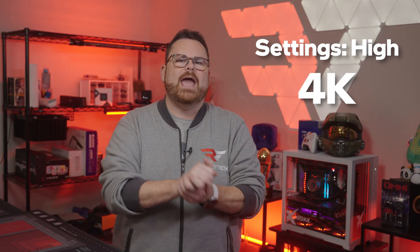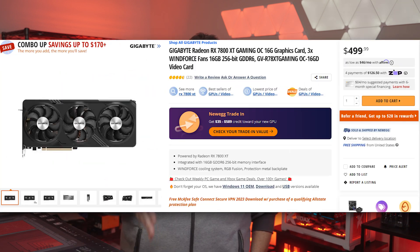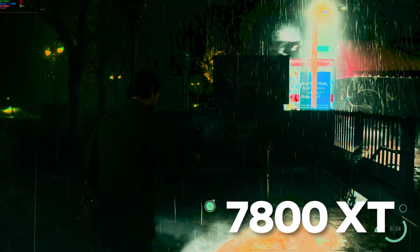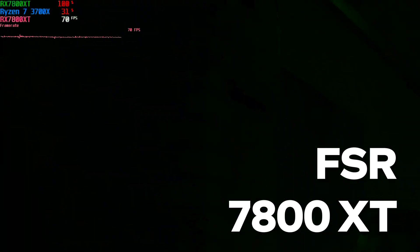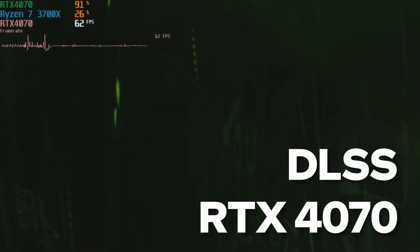What about high settings at 4K? Here's where we jump GPU generations. For 4K 60 FPS at high settings, the recommended GPUs for Alan Wake 2 were the RTX 4070 and the RX 7800 XT with DLSS and FSR set to performance. Without upscaling, the RTX 4070 averaged 38.8 FPS while the RX 7800 XT took the lead at 34.5 FPS. Adding super sampling boosted the RX 7800 XT to 70.4 FPS, with the RTX 4070 not far behind at 62.2 FPS — a noticeable 10-frame gap between the two.